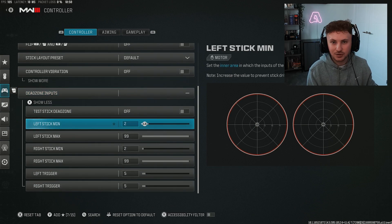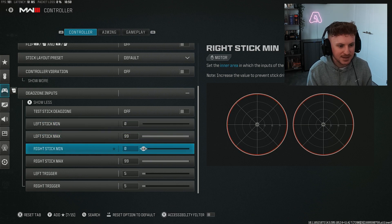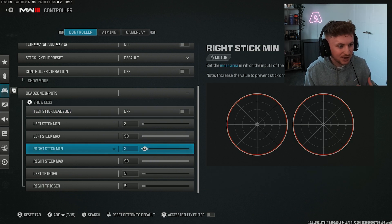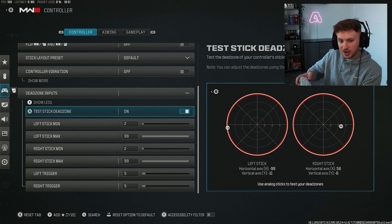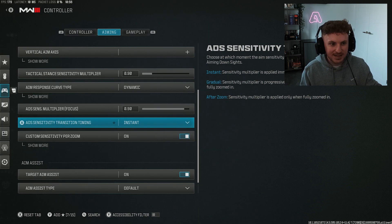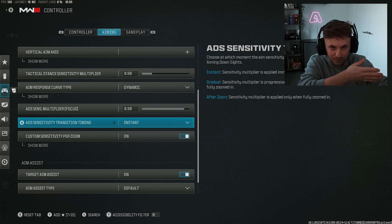Vibration — turn this off; you don't want your controller shaking your hands while you're trying to aim. Dead zones — set these up for your controller. If your controller is brand new with no stick drift you can turn it all the way down to zero, which keeps your left stick always active and initiates rotational aim assist. My controller is in good condition but zero messes me up slightly, so I have it set to two. Test the stick dead zone and make sure when you let go of the sticks there's no movement. ADS sensitivity transition time — set to instant.